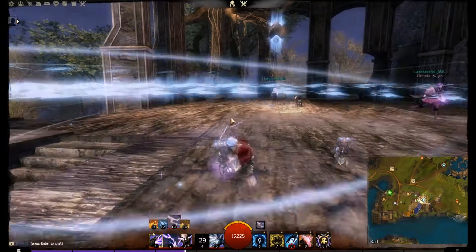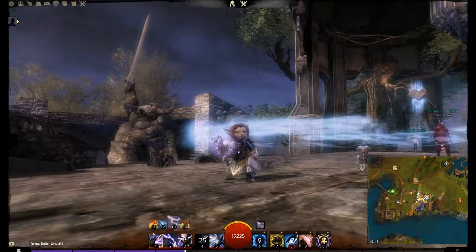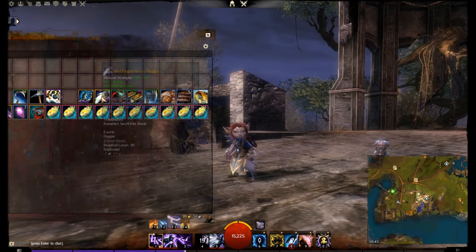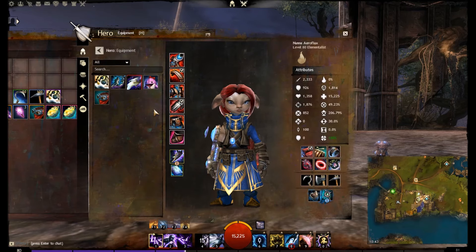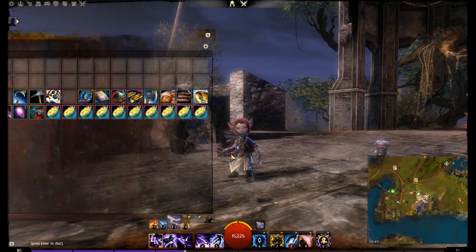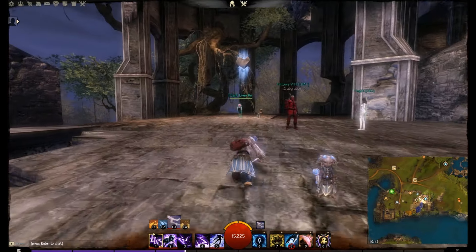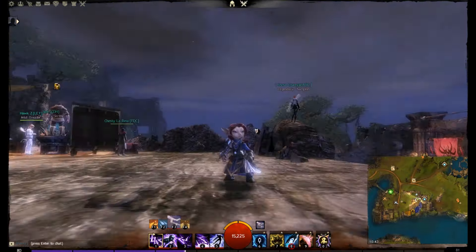I think it's one of the most well-designed legendaries in the game. So this is just my character walking around with a cool little book. We've got the dual daggers — the Mistforged Hero's Dagger, which comes from World vs. World rewards, and the Destroyer Dagger, which is pretty cool as well. I like this little combo of fire and mist essence.